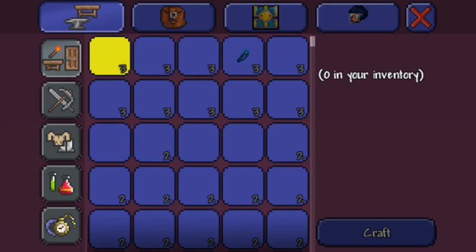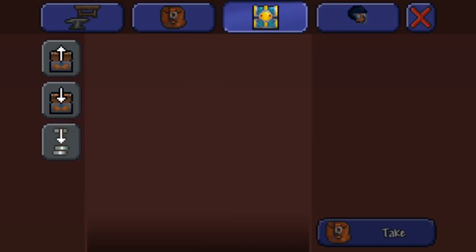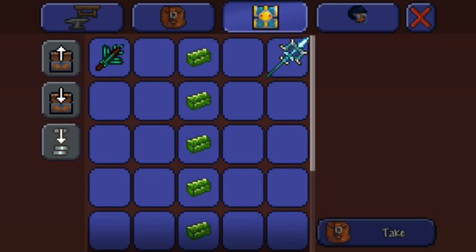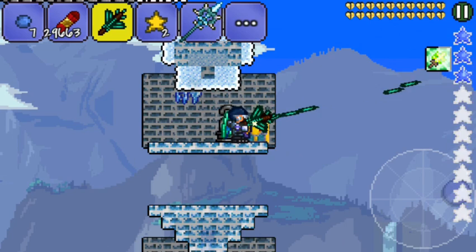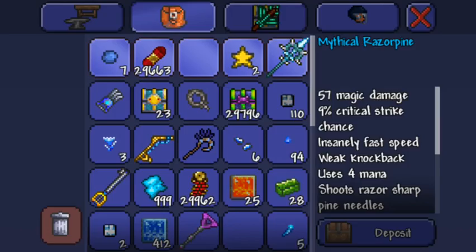We're on to number two as soon as this thing loads. At number two we have a tie: the Razor Pine and the North Pole. The Razor Pine is obtained from the Everscream during the Frost Moon event — it is a mana weapon and personally one of my favorites. The North Pole is a melee spear obtained from the Ice Queen during the Frost Moon event.